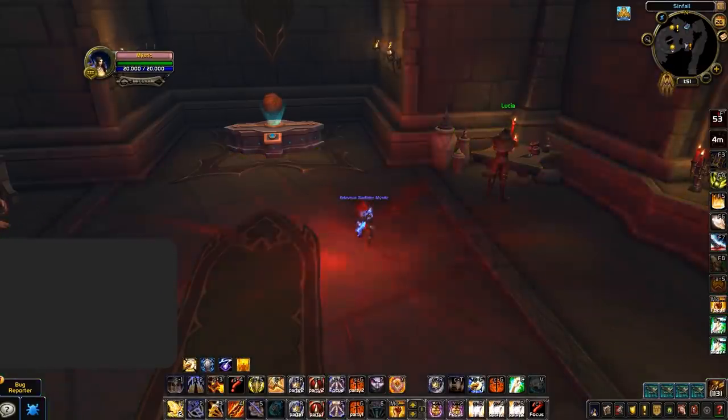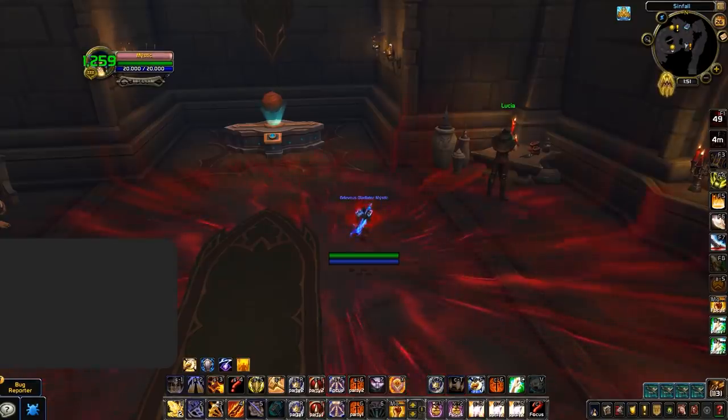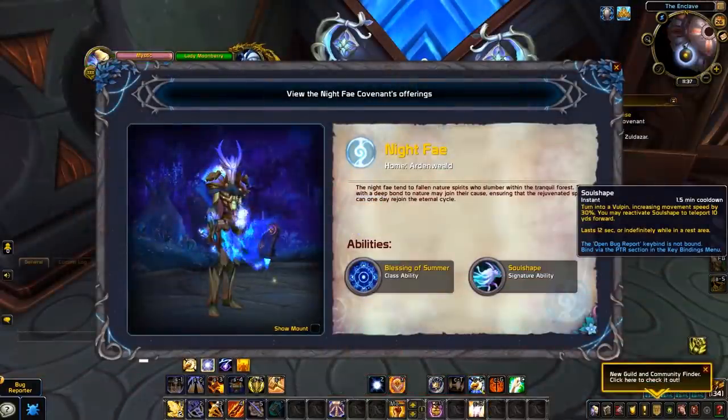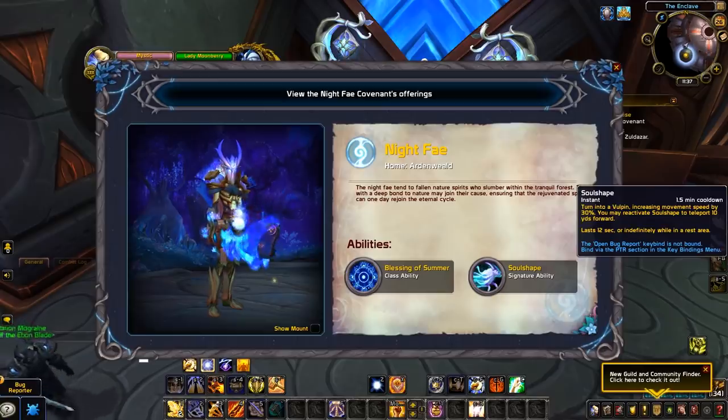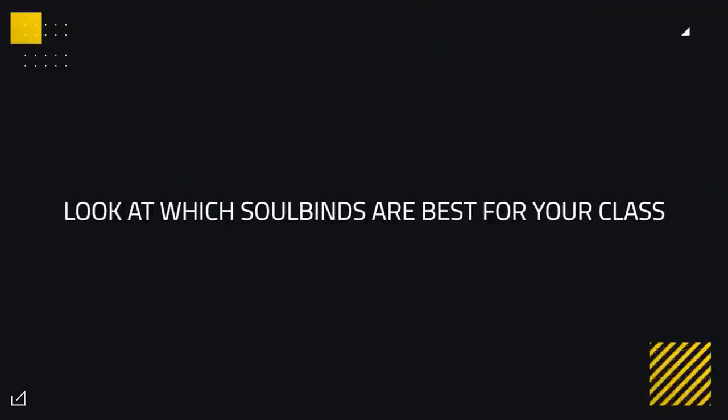Ashen Hollow, the Venthyr paladin ability, does not realistically help much in arena. So if you chose the Venthyr, you'd end up with one ability that's largely useless. Whereas if you choose the Night Fae, you gain Soul Shape — a flexible mobility increase — and Blessing of the Seasons, which has a ton of potential to be strong in PvP.